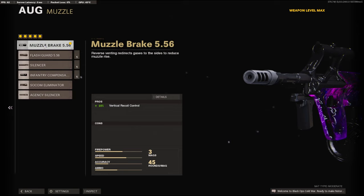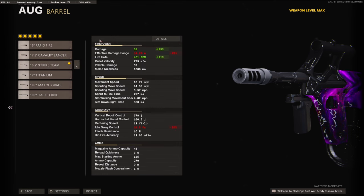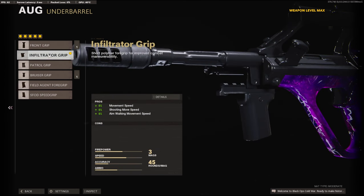Jumping into the muzzle, I'm going to be using the Muzzle Brake 5.56 for the 10% added vertical recoil control. On the barrel I'm using the 18.2 inch Strike Team barrel for the 13% added damage and 11% to fire rate — it brings damage all the way up to 59 per round, so a burst could be a one-shot up to 14 meters. On the underbarrel I'm using the Infiltrator Grip for the 5% movement speed, shooting move speed, and aim walking movement speed.